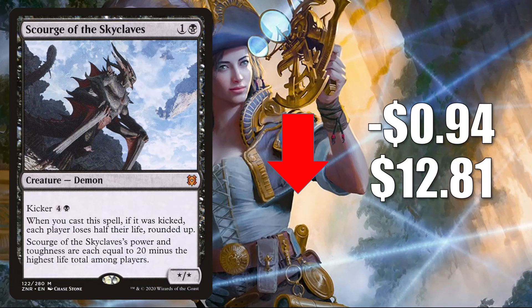Number five is Gorge of the Skyclaves, down 94 cents to $12.81. Again, a card retracting as more copies get into circulation — this has been retracting for a few weeks now. It hasn't seen too much Standard play, but in Modern it is in Death Shadow builds and more. It also combos with Archfiend of Despair in Commander, seeing play in a number of different builds including Nethroi Apex of Death.